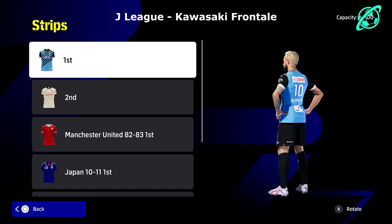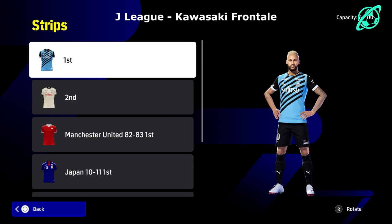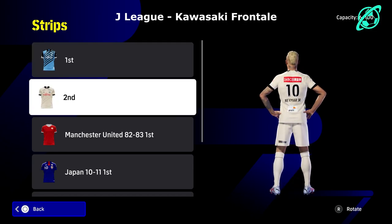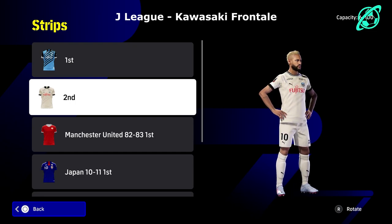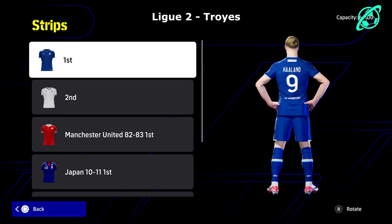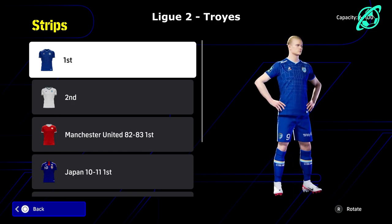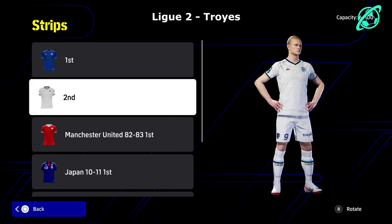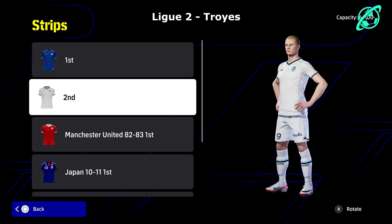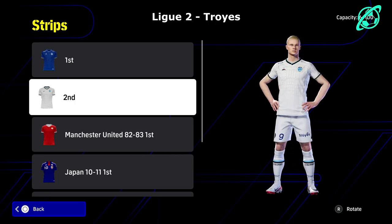Then in the J League we have Kawasaki Frontale — I love that away kit; the home kit I'm not really gone on. I wish you could mix and match kits — a custom selection would be really cool. Last but not least, we're into Ligue 2 with Troyes. Their away kit — I love that bespoke, very simple and elegant faint design on it.